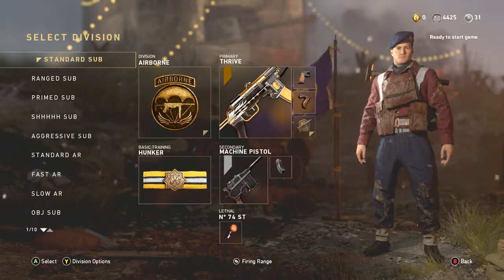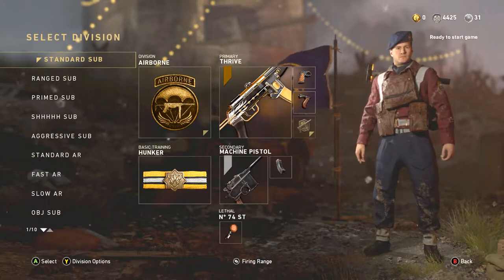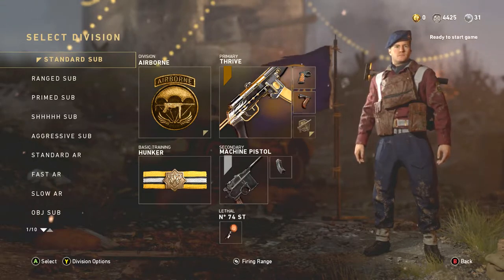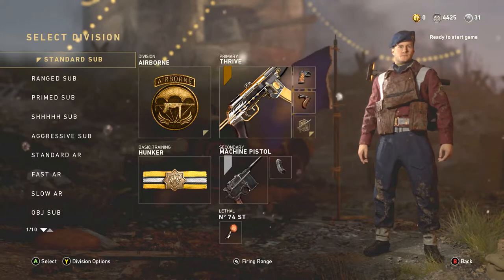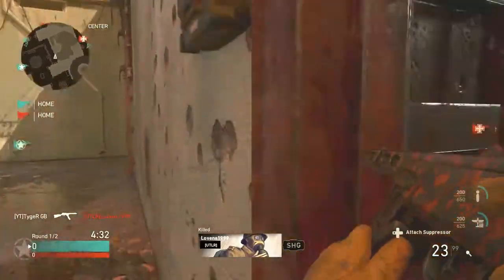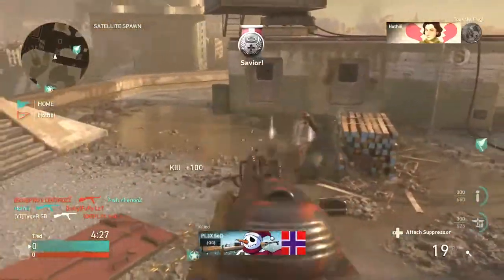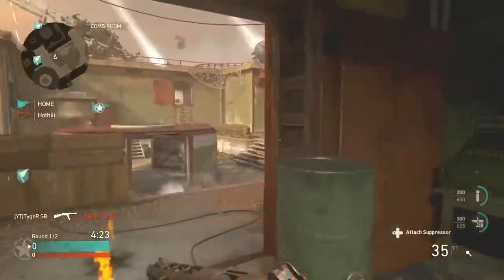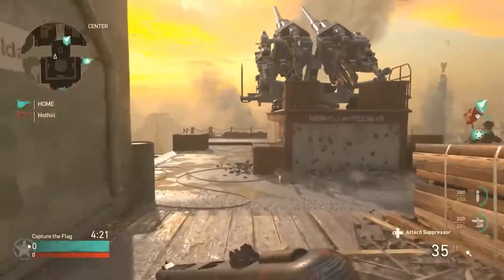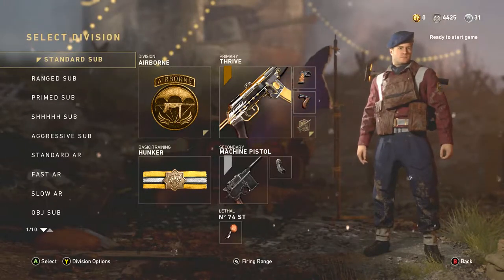So the first class is standard sub. This is pretty much how my main class looks, and a lot of my other classes are very similar to this. Firstly, airborne. The reason why we're picking airborne is so we can sprint faster and for longer. For a submachine gun class it's really important to move around the map as fast as possible, because if we're trying to get kills we need to be in as many gunfights as possible.